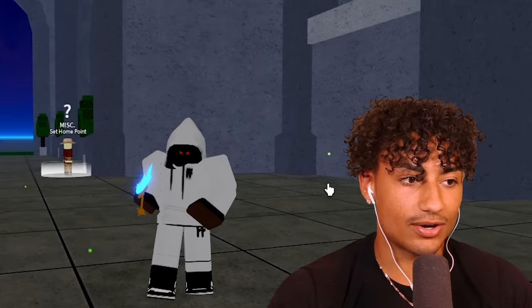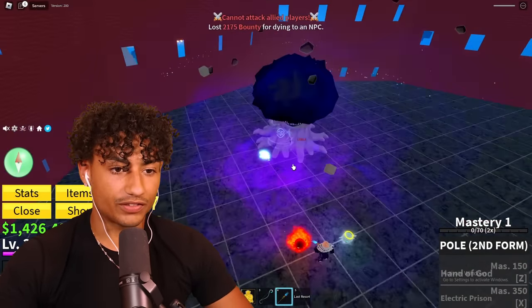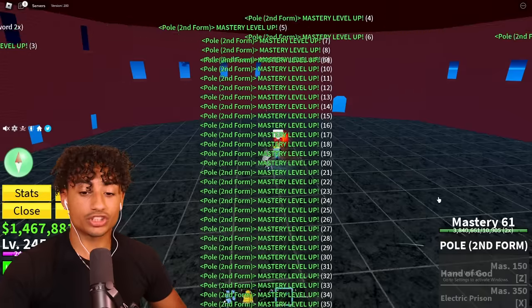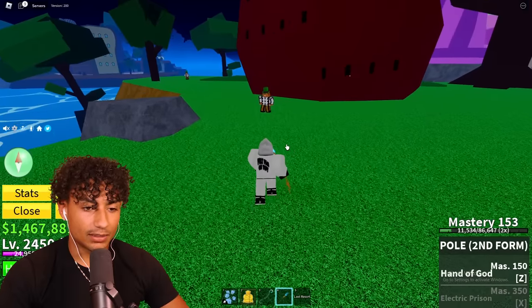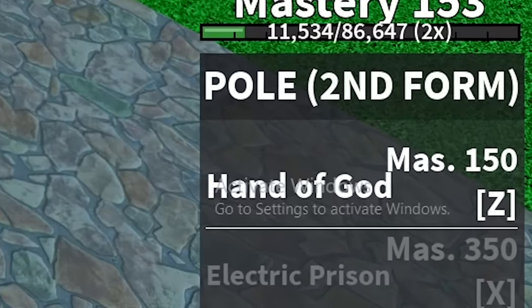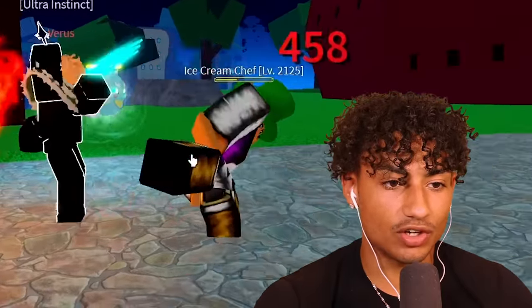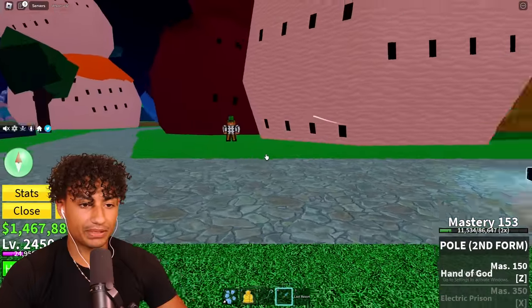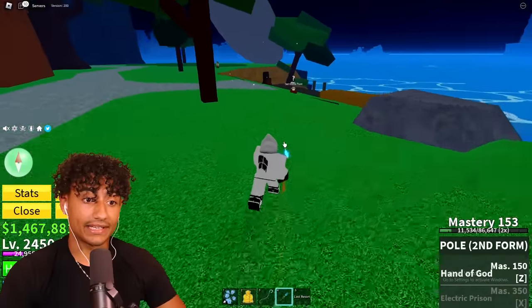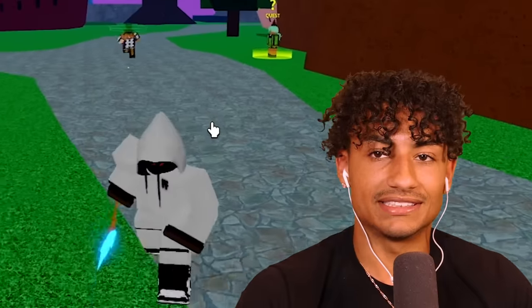We need to get this to mastery 350, so it's time to do a lot of grinding. Right now Pole V2 is my absolute favorite - I think it's better than triple katana, I think it's better than dark blade. I'm loving this sword. Cake Queen, give me my mastery 150. We have our first ability now which is called Hand of God. This ability better be so cool - I want to see a giant hand come from the sky and pick an NPC up and throw him. Nope, there was no hand that came out. I don't have Electric Prison yet because it takes mastery 350, but Versus does have it since his Pole V2 is max level. Versus, show us what this bad boy can do - how much damage did that even do? 5k? Yeah, I definitely need to get that. Pole V2 is definitely my favorite sword.